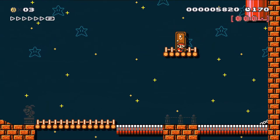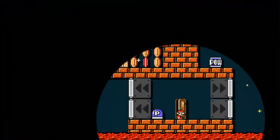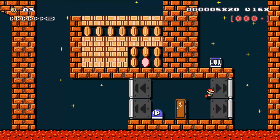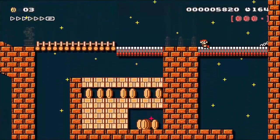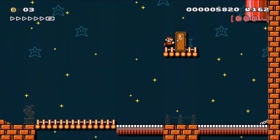And here we see it's the last one because we can see the bridge is right there, which means that the axe has to be on the other side. So we are going to take the pow and hit it so the coins drop. And there are a few different ways you can do this.